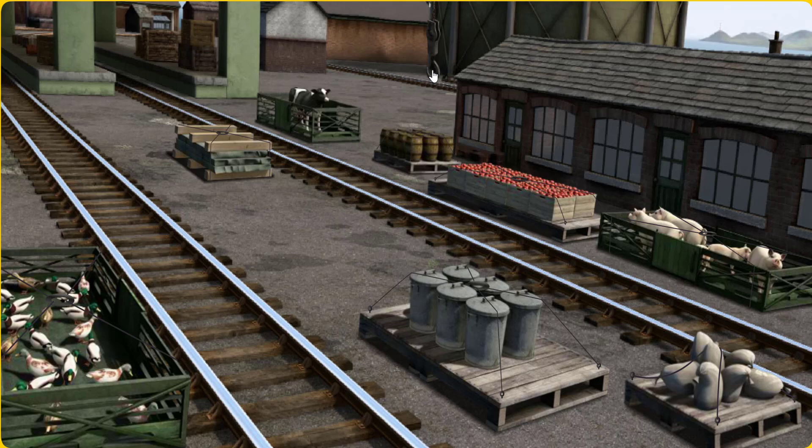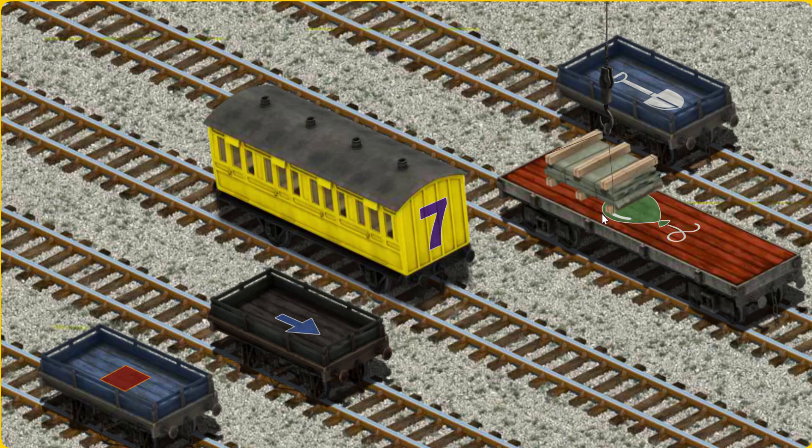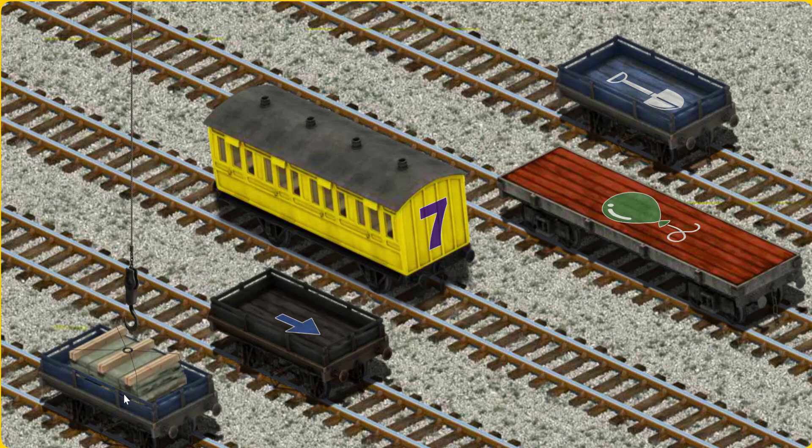Show Cranky where the slate is. There you go. Let's lift and load. Now the cargo must be loaded. Help Cranky find the blue flatbed with a red square. You found it!